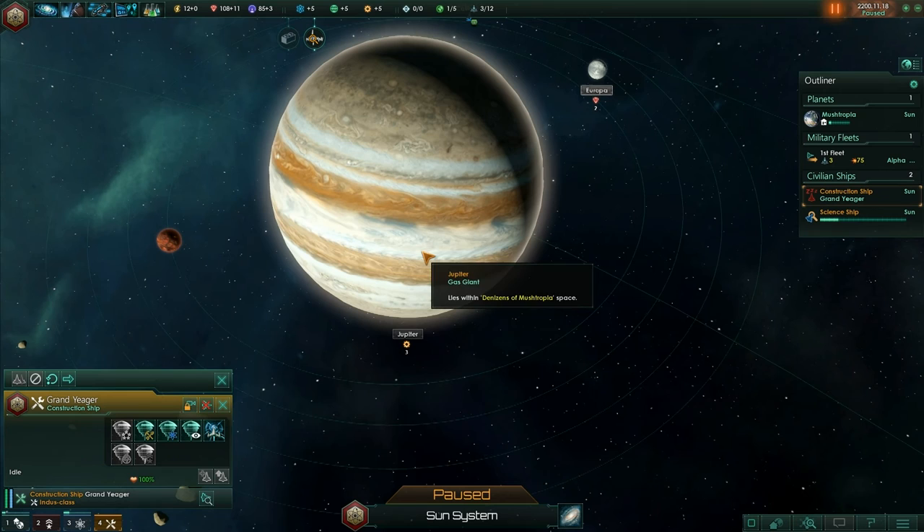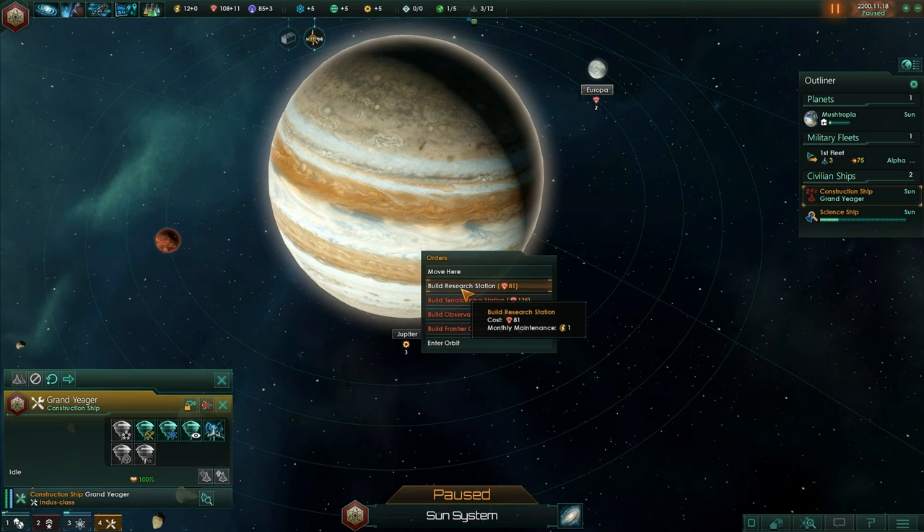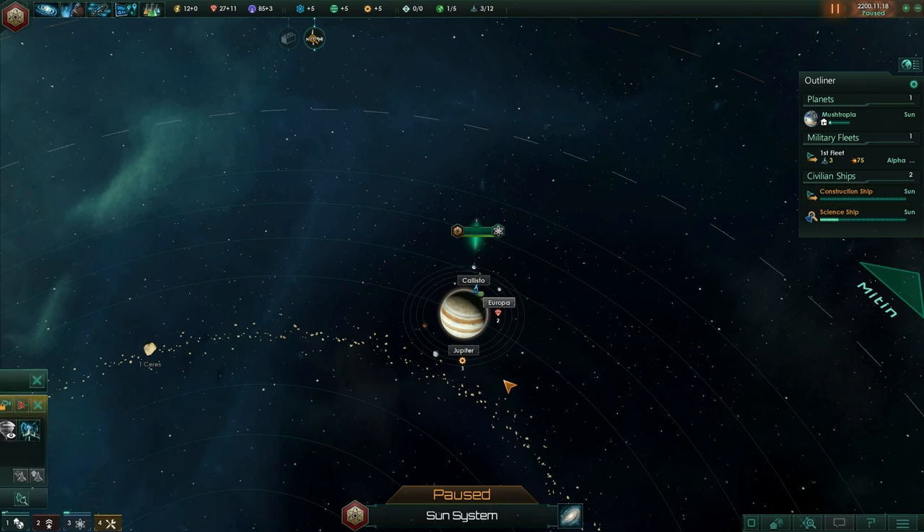It looks like Jupiter has engineering research. Mining stations extract minerals and strategic resources. Shall we build a research station? Although whether that's going to make any difference on Jupiter, I'm not sure.